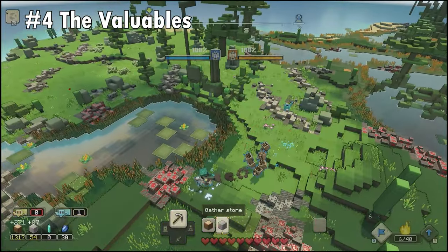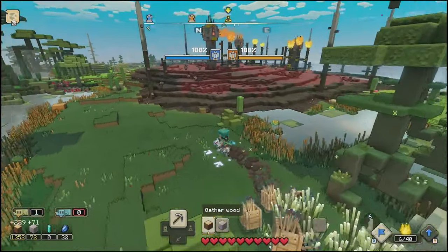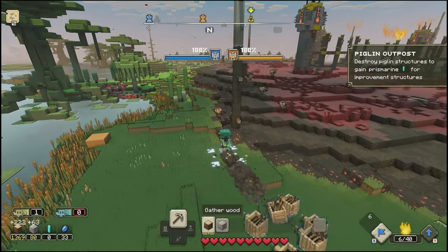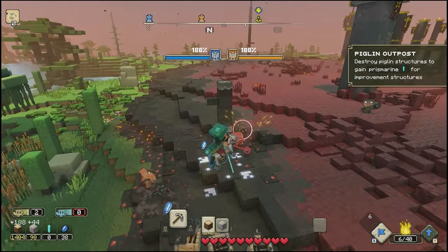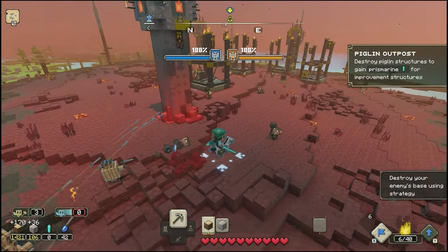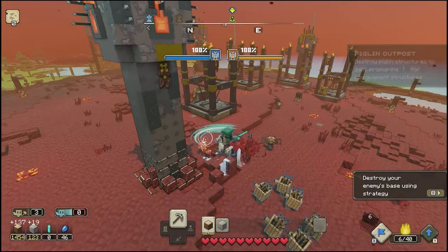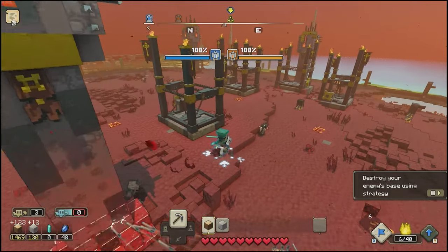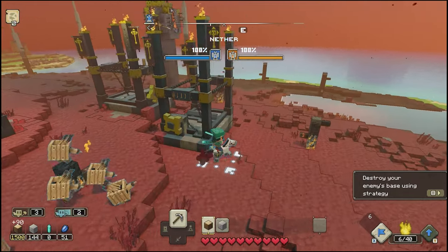Prismarine will be one of the most important resources to gather in order to improve your army. To get it, destroy any of the piglin structures you see in the world — they will always be around. Gold can be located by destroying the piglin gold mines at their outpost, or it occasionally drops from destroying other structures. Lapis can be located after defeating piglins or by going back to your villages and opening the resource chests.